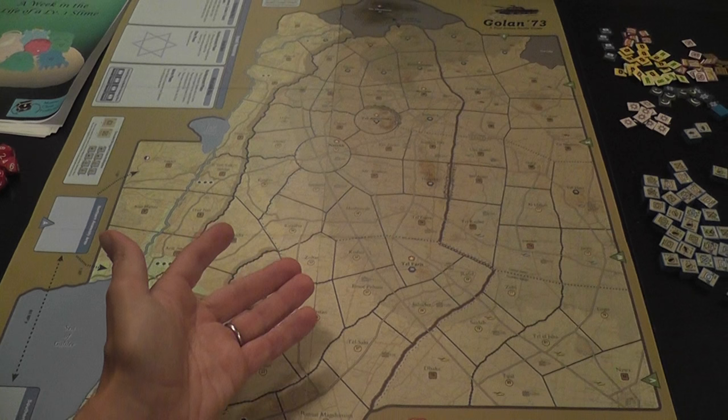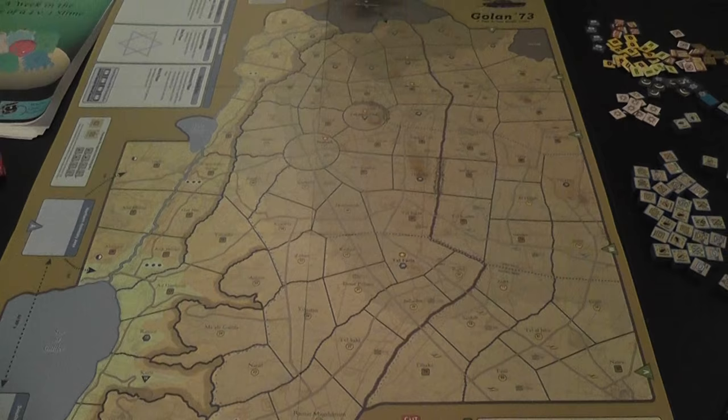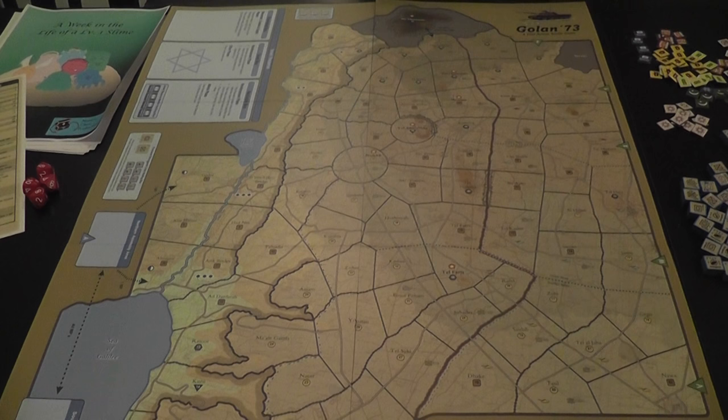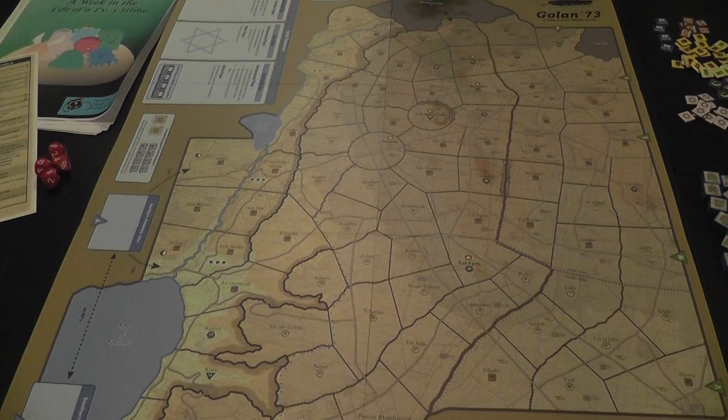If you are playing the historical scenario, the game starts right after the Syrian player has invaded, so there will already be areas on the board containing units of both players, and for that reason the first turn starts with a combat phase. If you are playing a variable scenario, there is more flexibility — players can set up differently. It's good to have the historical scenario, but variable setup gives more replay value if you want to try different strategies and opening moves.